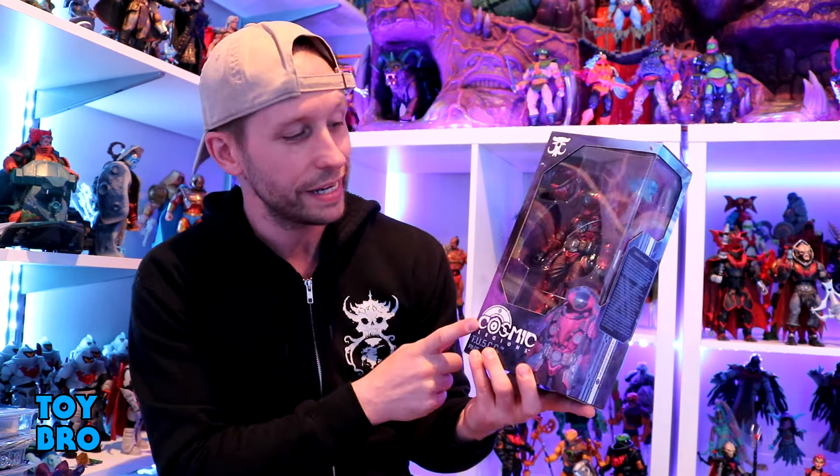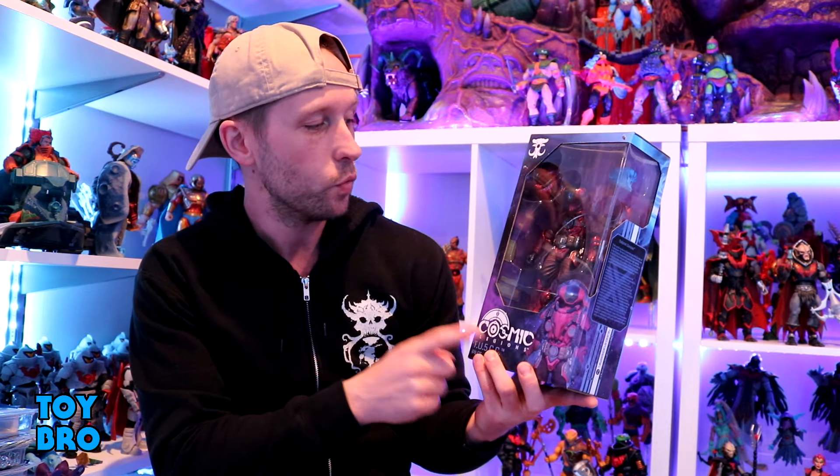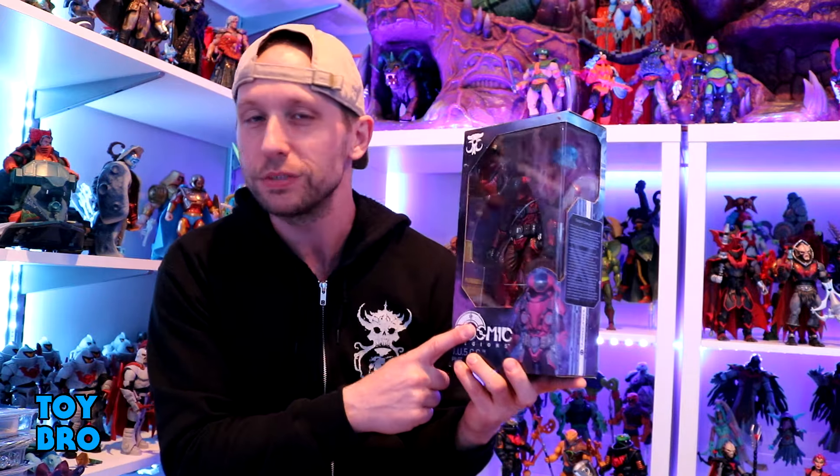We are back with another Cosmic Legions review, jumping into the Cosmic Legions Outpost Zaxias wave. We started this back during Power Con season last year in August, taking a look at the Operative 83 and the Scourge figure as early releases. Now we're getting into the actual wave itself with the Tusk Pilot, also known as the Red Jet.